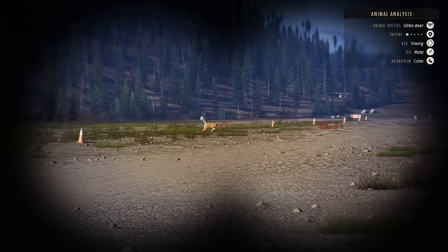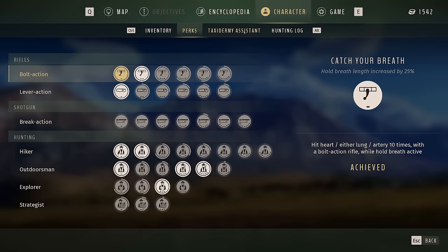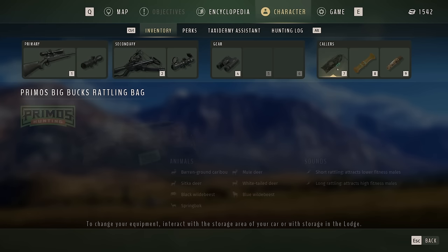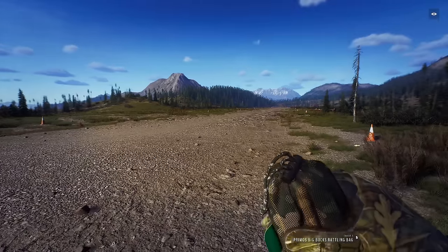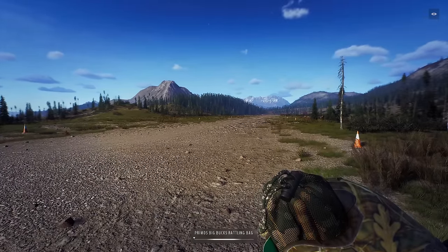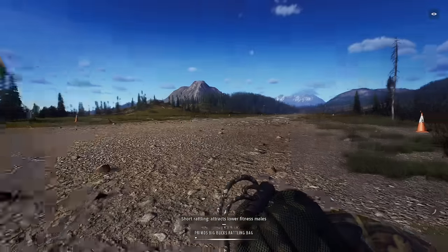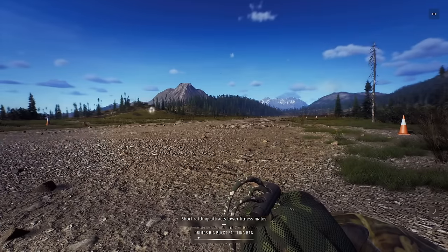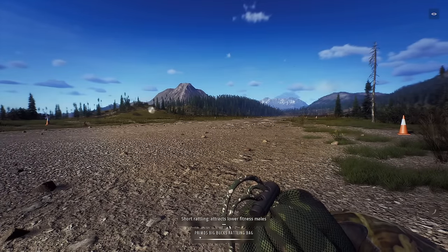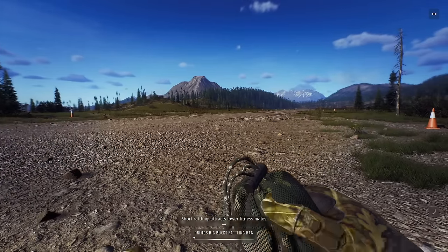He's a young male one star, don't want to mess with that. Wait, he's calm. So if I check my inventory — this will work with low fitness Sitka deer. Let's see if we can do it. How does this work? Oh there we go, it took me too long I think. He's long gone. I still don't know what the bar at the bottom means — I think I need to get it in the middle before I do it again. I'm just going to do it again anyways.